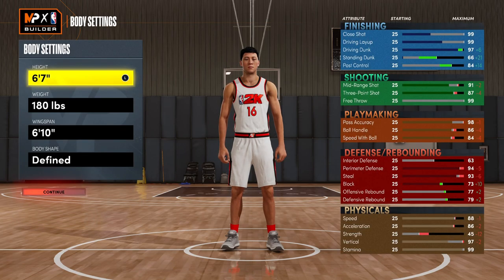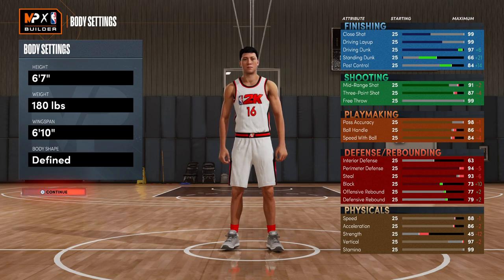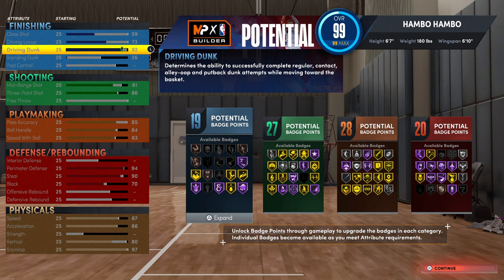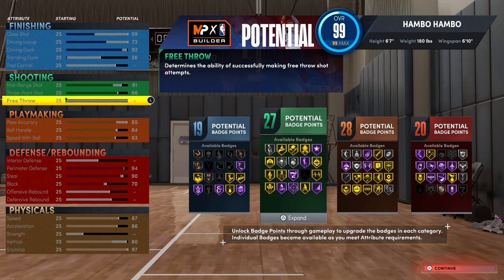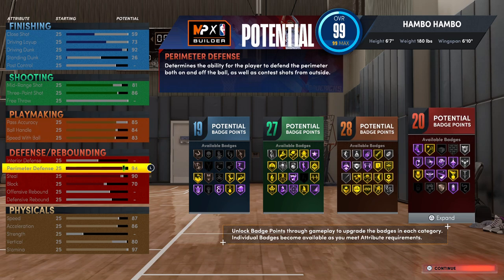For the body settings, I recommend going with 6 foot 7, 180 pounds, and a 6 foot 10 wingspan. As you guys can see, it's a 6 foot 7 build with an 88 speed, which is 100% crazy — if you don't do the glitch part first, you will not be able to get these stats. Starting things off with finishing, you guys can see we're going to get elite contact dunks — that's really the only thing that matters, and we will 100% be dunking on people. For shooting, this is all around very good — we have in total 27 shooting badges as well as an 86 three pointer, and we're going to be able to green very consistently. And then moving on to playmaking, this is also quite good with 28 playmaking badges.